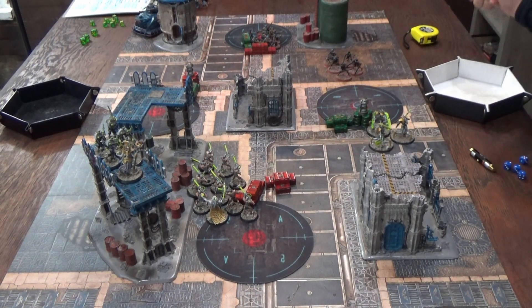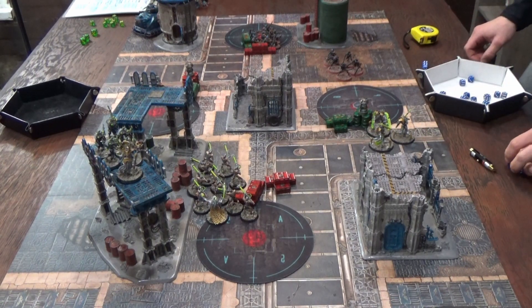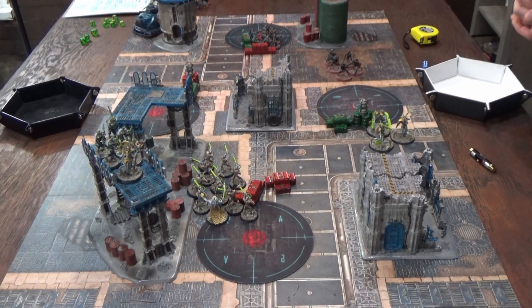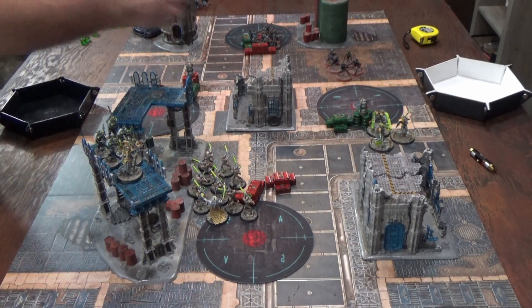Strength four vs. toughness five means fives needed normally, but minus-one from Whirling Onslaught pushes it to sixes. Three sixes wound. Minus-one AP makes a four-up save into a five-up — three dice, one failed. Three-wound models get a wound marker; one Rust Walker is down to two wounds.